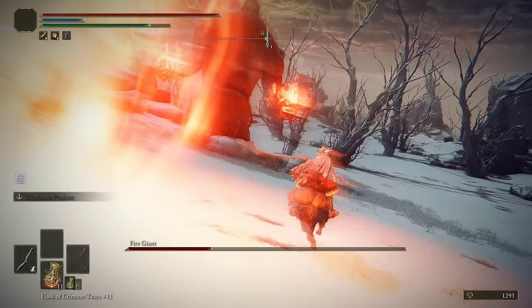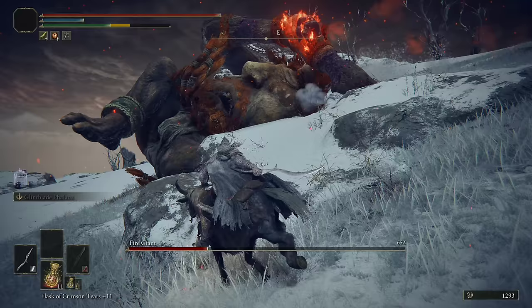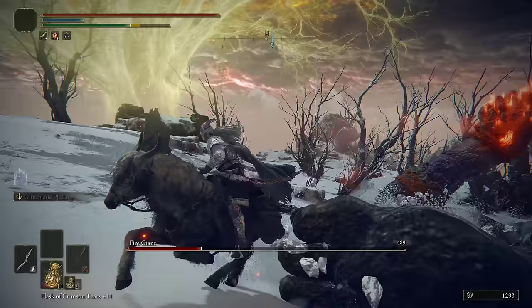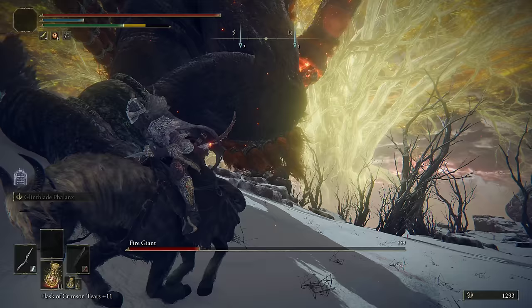He will still cast the fire orbs, roll away from you, and cast projectiles. You just want to ride at him, get behind him, and hit those toes non-stop. As long as you're behind him, he has a hard time rolling at you. Dodge the fireballs, get behind him, hit the toes. He will try to drop elbows on you — you can just ride under him. Hit the toes. You see how he's not able to roll on top of me when I'm back there? He just can't hit me.